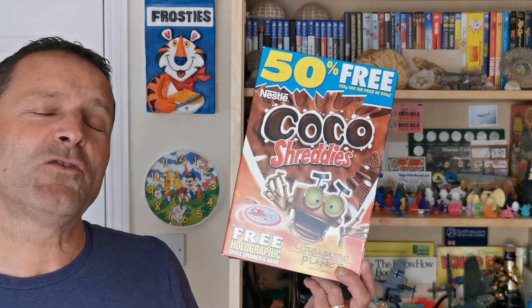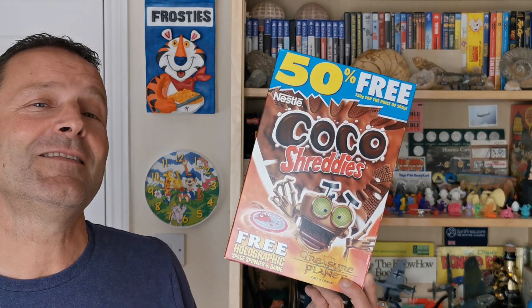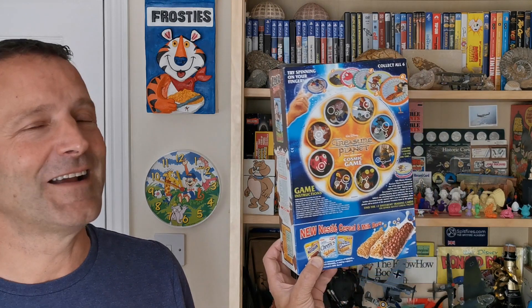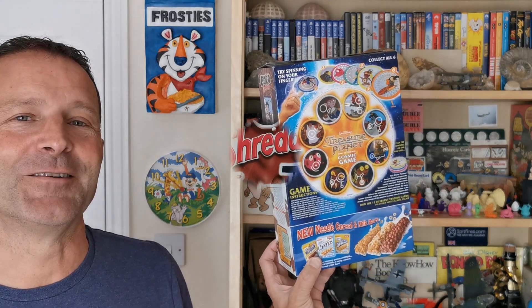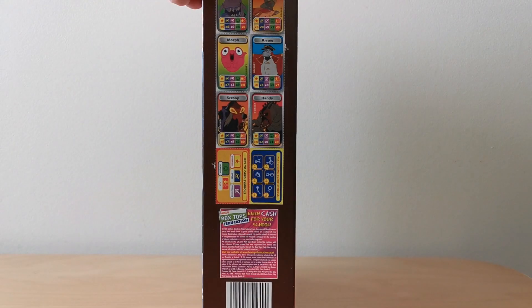Welcome to another edition of What's in the Box. This time we're looking at something from 2002 tying in with the not-so-popular Disney film Treasure Planet. It's their holographic spinner and game. On the front of the packet you've got Ben from the animated Walt Disney film Treasure Planet bursting out of the packet advertising these holographic spinners.